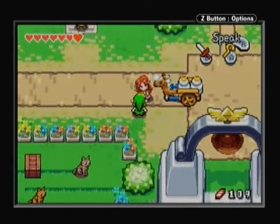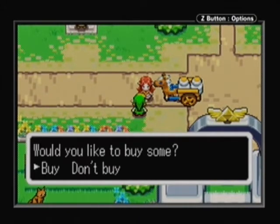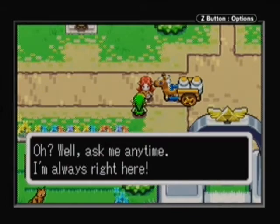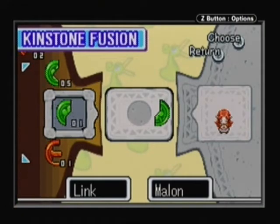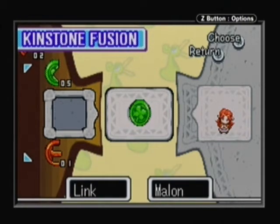Now that we're back in Hyrule Town, here's Malon. She's selling Lon Lon Milk, which is very, very useful. I would recommend buying some whenever you're going to go to the last dungeon in the game basically. But for now we'll just fuse a kinstone with her.